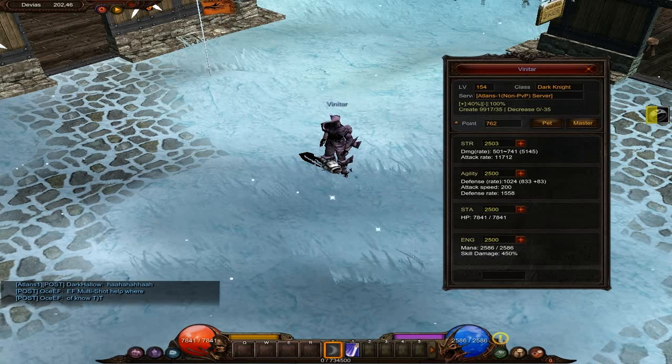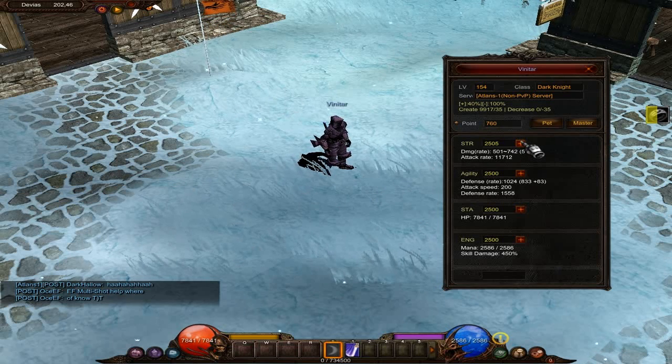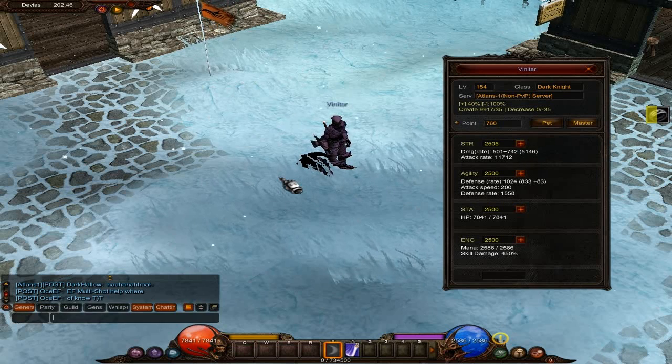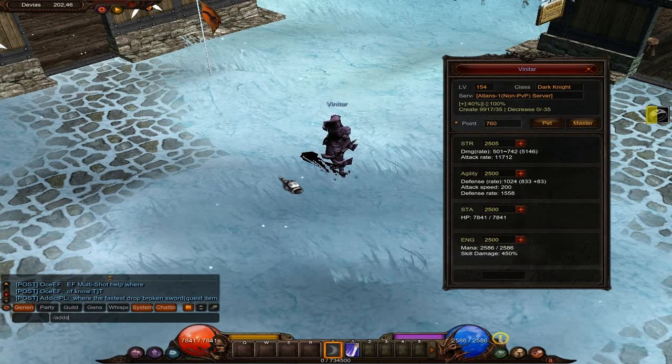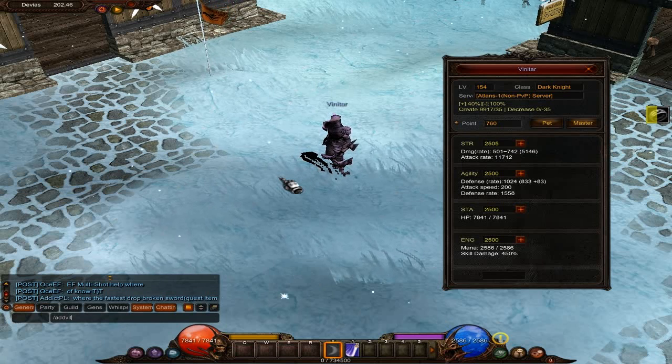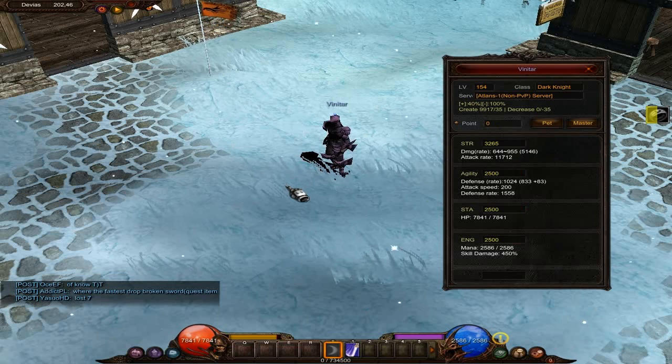On this particular private server, they give us commands to add stats. Normally I would have to click 760 times to add strength, but we can just type add STR for strength, AGI for agility, VIT for vitality, or ENE for energy. So we'll add strength 760 — and there we go, you can see our damage went up quite a bit.